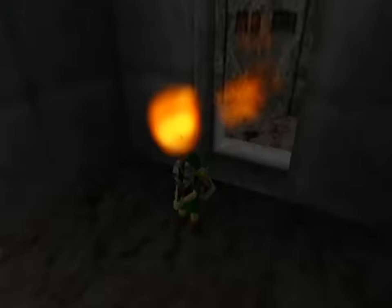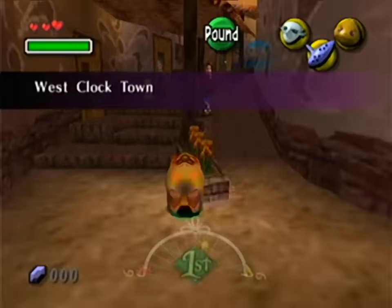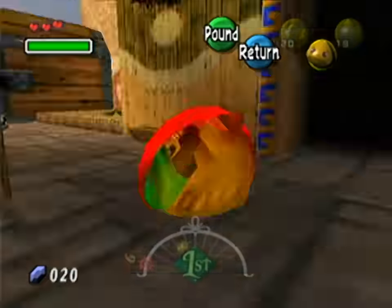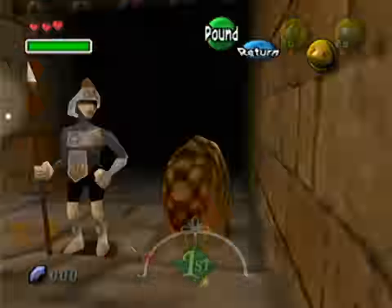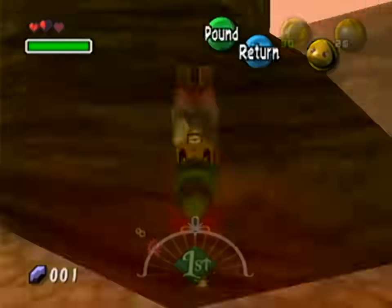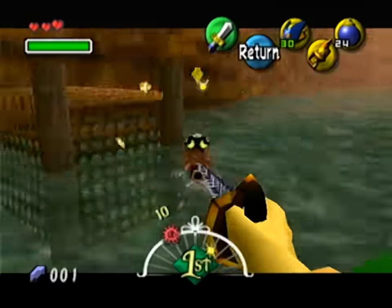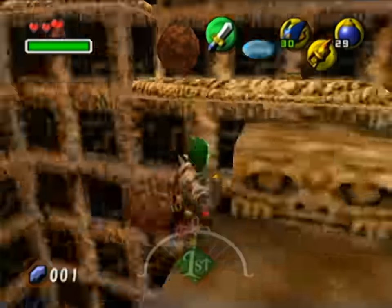One of my challenge goals when I did the Super Wrong LP is that I did reverse dungeon order. But I did have to go get the bow first because the bow is just so useful for basically everything. That said, there is a way to completely do all of Stone Tower without a bow, but the process is so extensive and there's a lot of complicated setup that I didn't think it would be too interesting to have in the LP proper. So this is what this episode is about — a bonus episode showing how something like that would be possible.